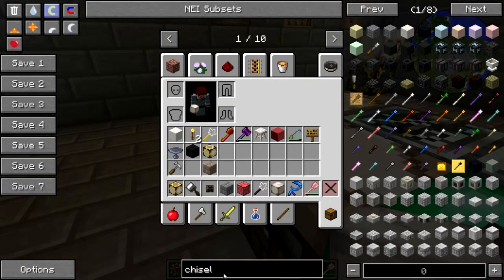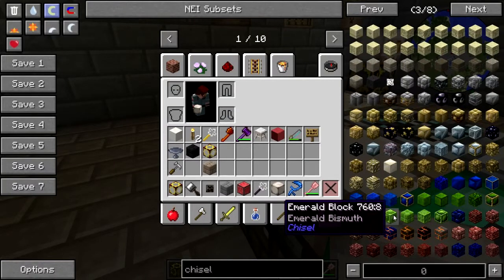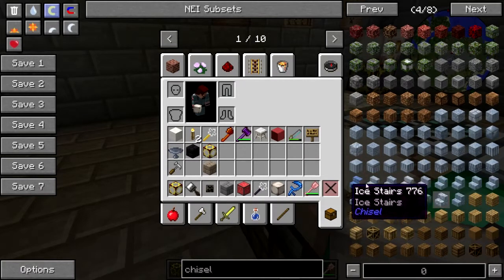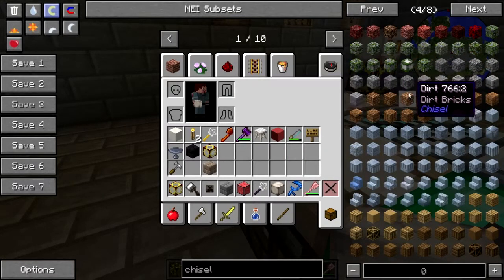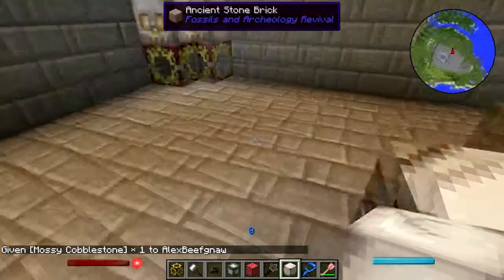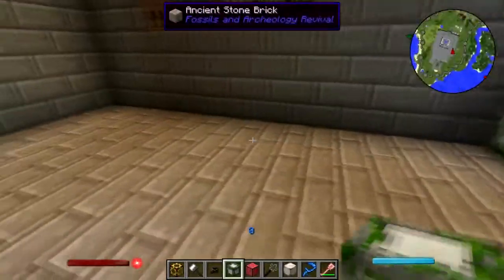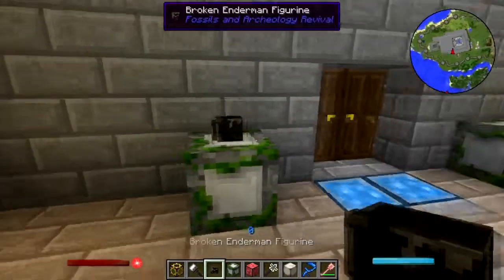Let's find something cool to put stuff on. Oh there we go - some pillar things. Not ice though, that looks dumb. We'll use some moss stone - that looks prehistoric and stuff. There we go.